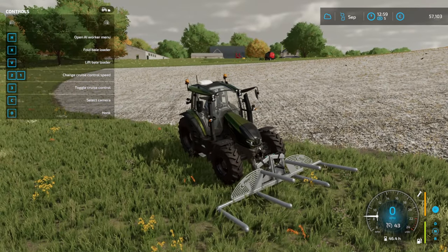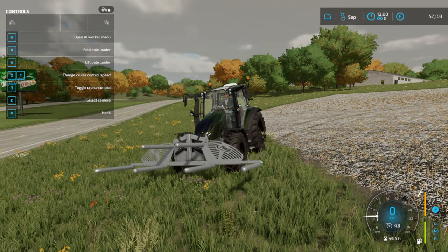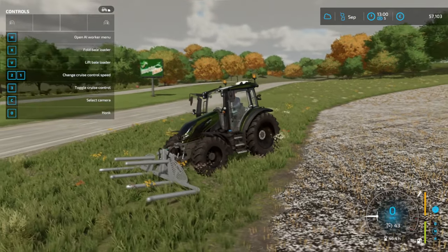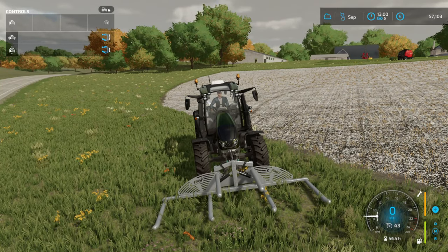Go ahead and put the bale loader close to the ground — press V to get it close to the ground. I'm going to angle it a little more with the left mouse button. Just angle it and use your mouse to move it around.